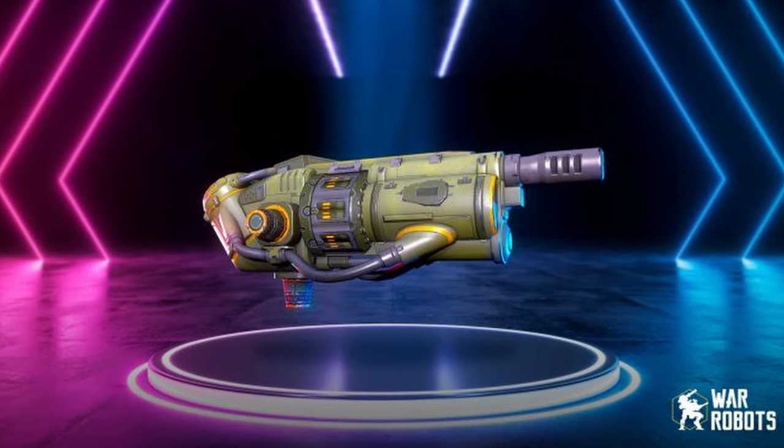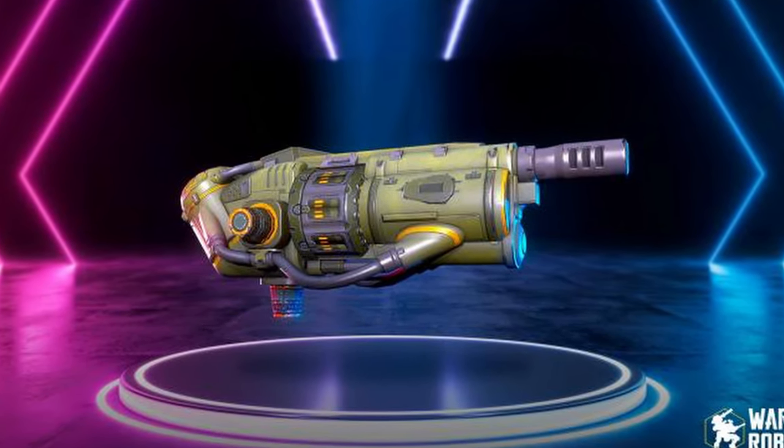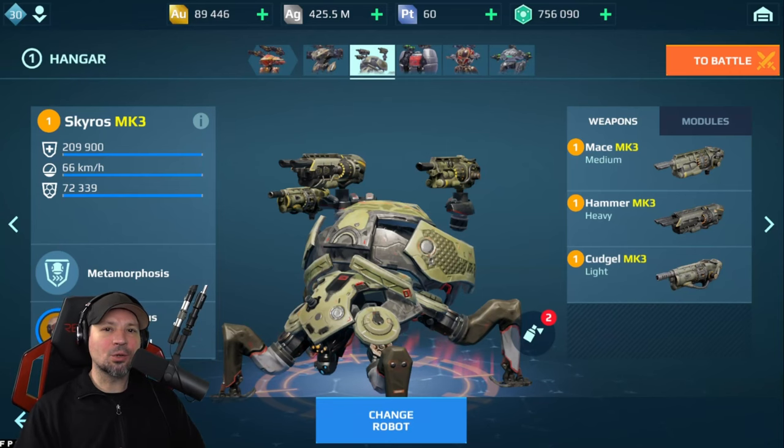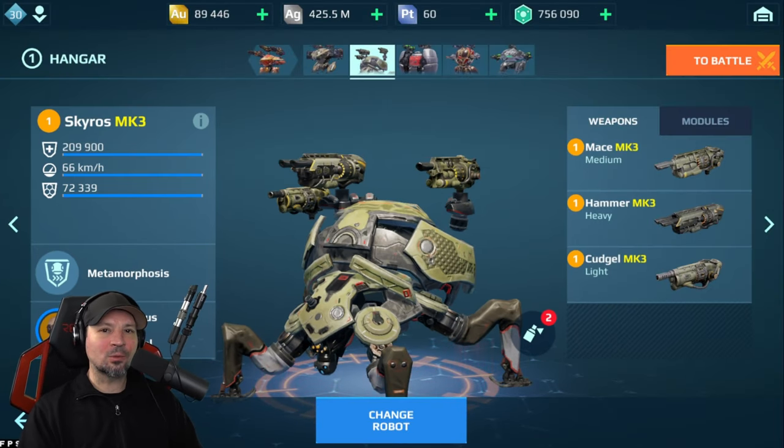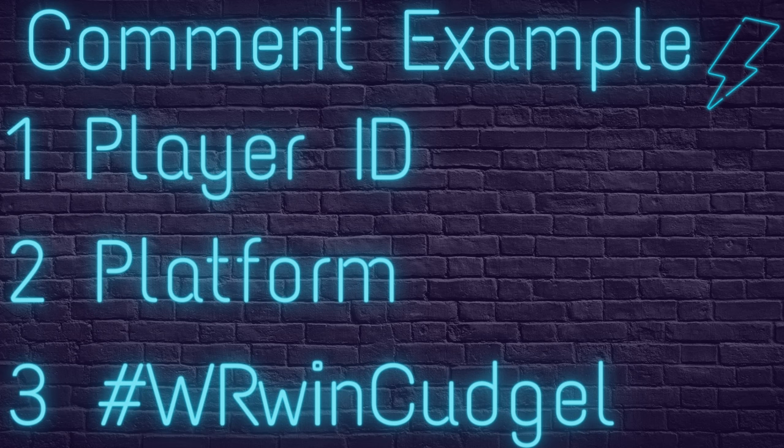First, hit that like button and subscribe to the channel, then leave a comment with three very specific things. You're going to need your player ID and your platform in the comments — make sure you copy and paste your player ID directly from the game. Don't type it yourself, because if you put the wrong player ID in and your ID is chosen, your prize will be sent to someone that doesn't even exist. Always copy and paste, never type it yourself. Your platform is Android, iOS, Steam, or Game Room — whichever one you play on. Finally, we'll give you a special code with a hashtag that you can also type into YouTube to find other people doing these giveaways. Make sure you have player ID, platform, and the special code all in the comment.